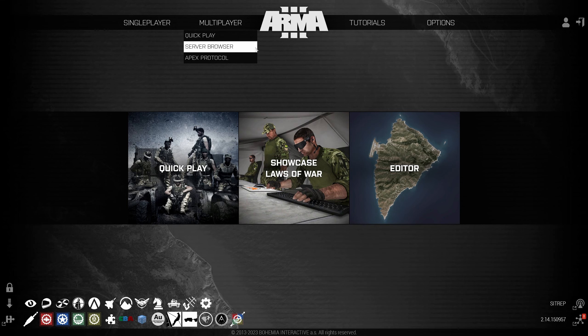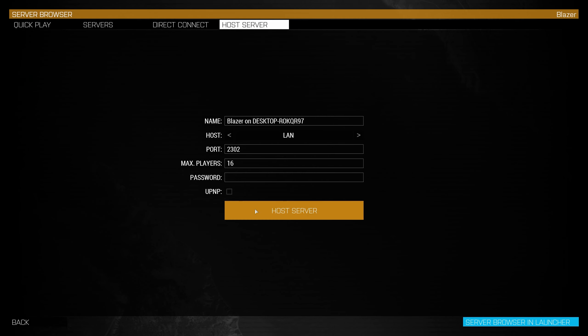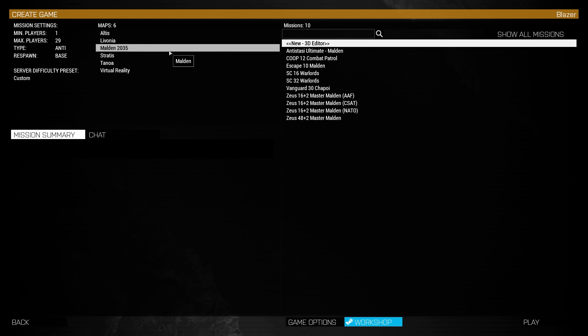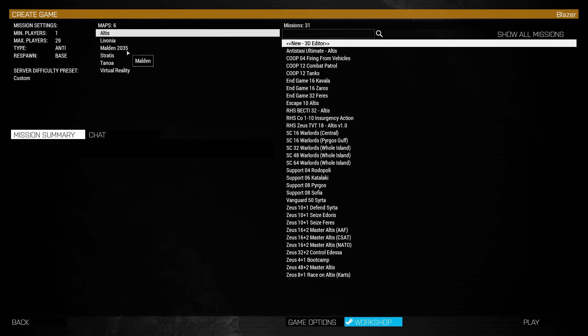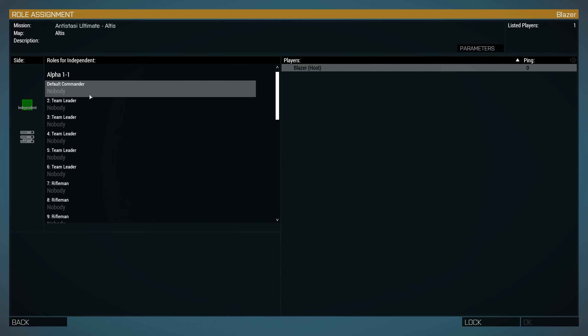First you need to subscribe — I'll put the link in the description. This one cannot be played on single player, you need to host it. Go to multiplayer, server browser, direct, and then start. You've got multiple missions you can play on: Altis, Livonia, Malden, Stratis is not available, Tanoa is there. I have RHS mods loaded, all of them, plus a couple of other mods.